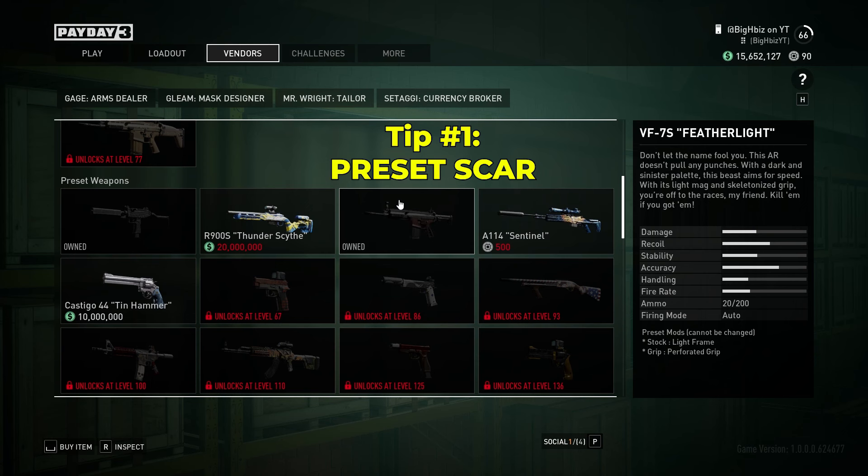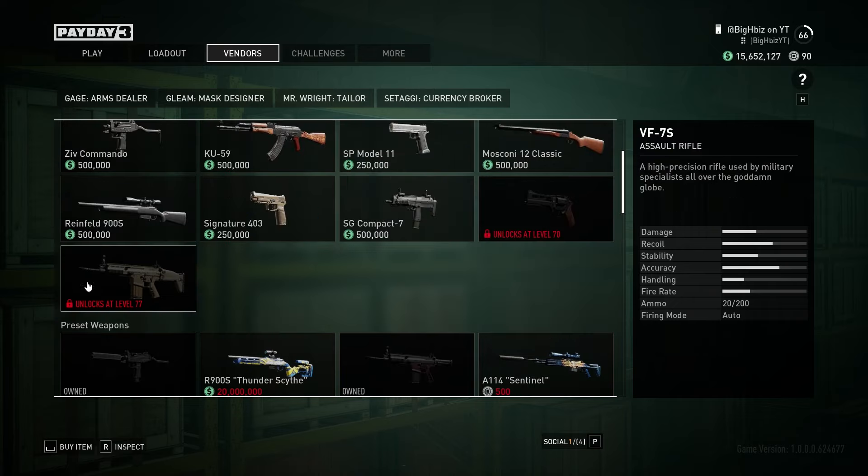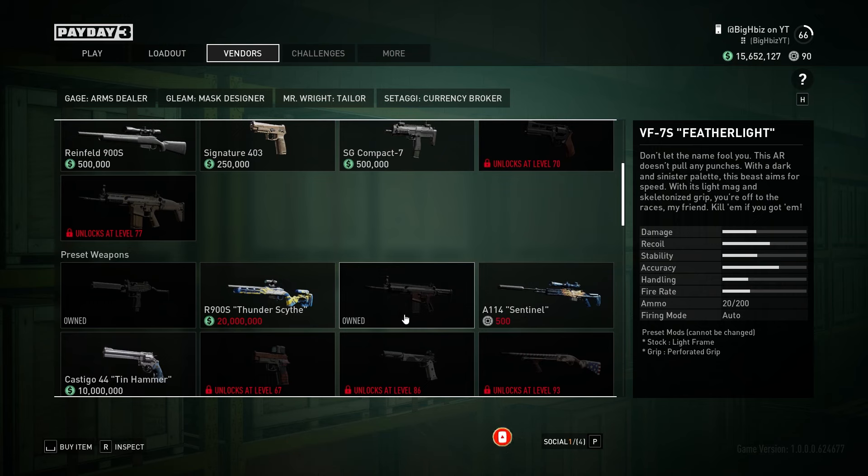At level 39 or 40, I highly recommend picking up the VF7S Featherlight, which is a SCAR. It's very powerful, high damage. You get it really low level and you unlock it at level 77. This is one of the best preset weapons you could buy. Once you unlock the SCAR, you're also able to get attachments for it before you unlock the base SCAR and do challenges. You can get attachments and progress the weapon through challenges without even owning it. You just need 20 mil — if you follow my guide on Road Rage, you'll basically get that very quickly.